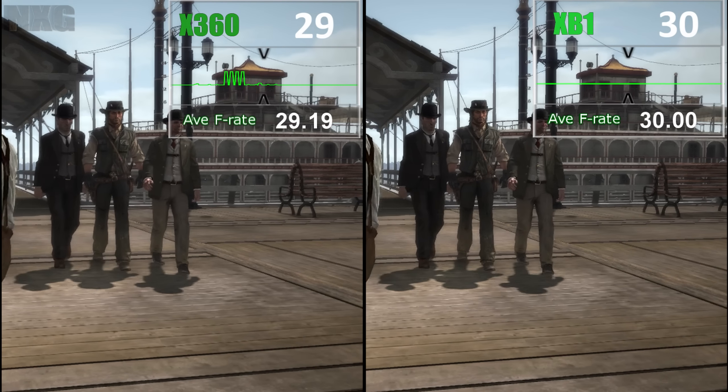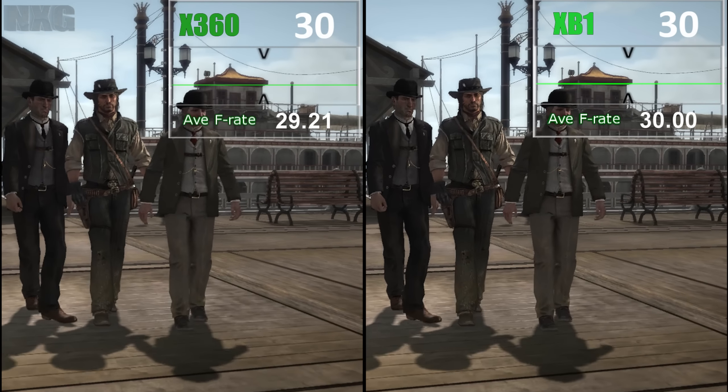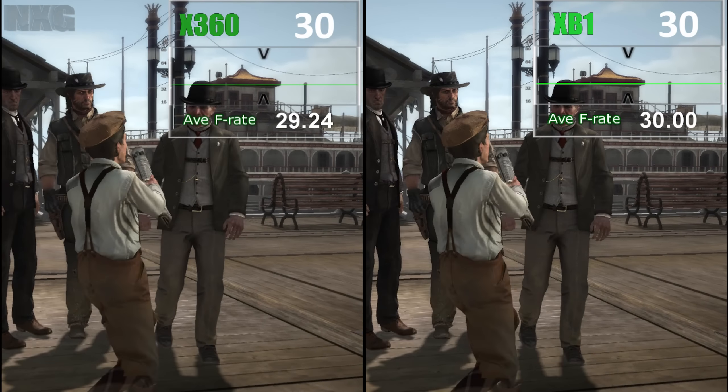The first thing is, as per all backwards compatibility titles, we're looking at an identical render of the original game. This means the same 720 resolution, the same effects — anisotropic filtering and anti-aliasing solutions in any game including this one are pretty much identical. The only benefits you'll get are on the RGB output from the Xbox One, which may change some of the displays on your TV, but overall this is an identical game.